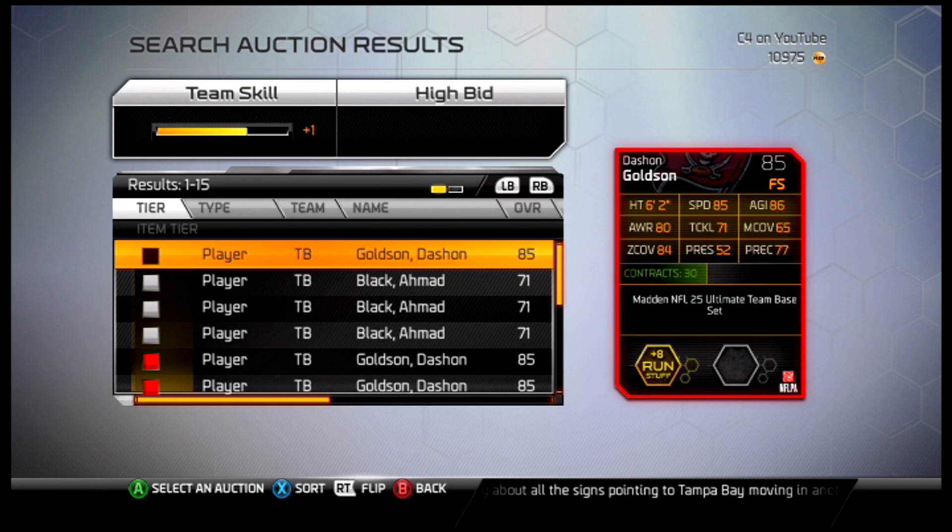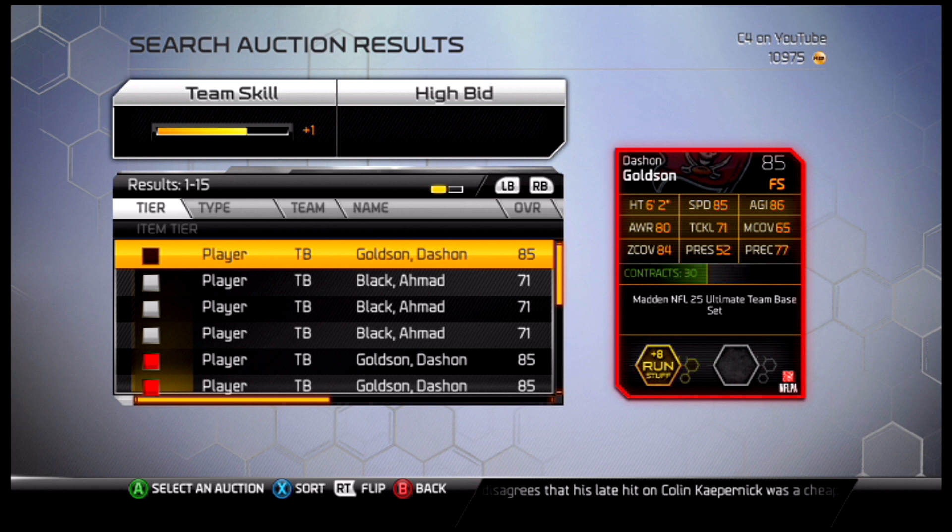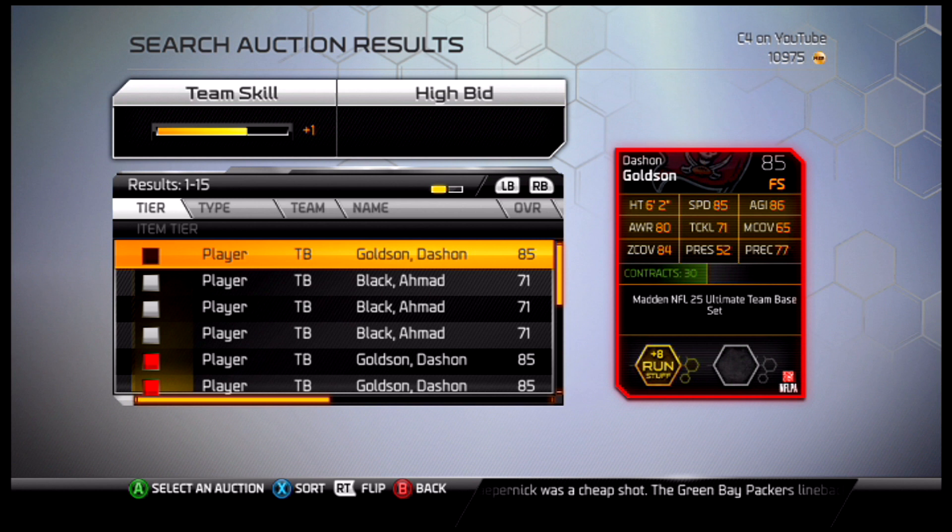I actually found the free safeties in this game were quite weak outside of the top four, really. Finding someone to fill this number five spot was really kind of difficult. But the fact that he has 85 speed, kind of decent tackling, and good zone is why I put him here. But I wasn't too happy with that — this guy's really not that great, but we put him there.